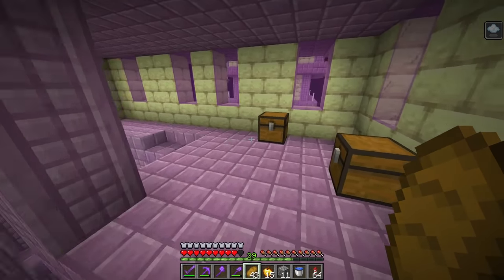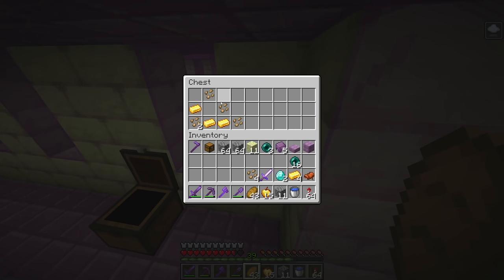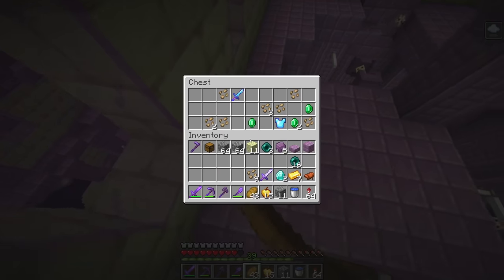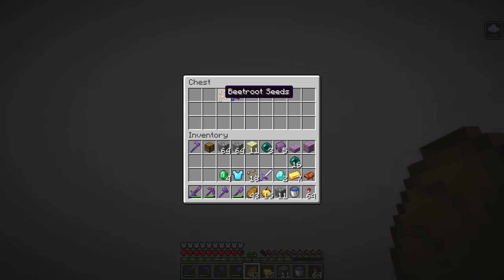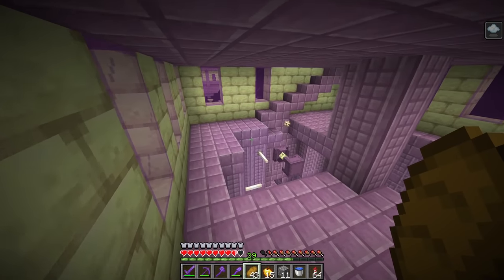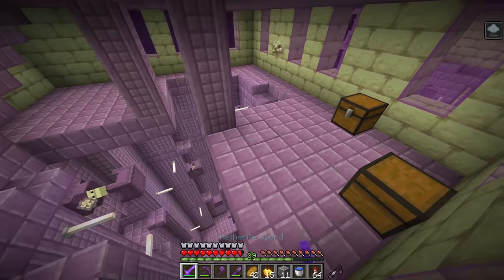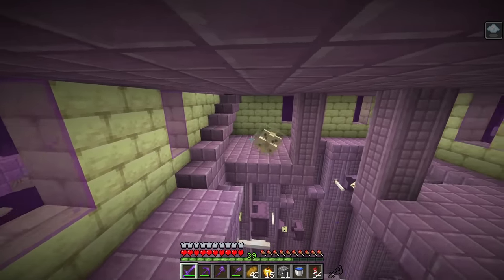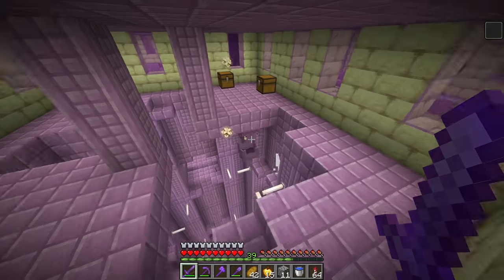Let's see if there's some good loot in these chests. We got a saddle — I don't think we've gotten a saddle yet in this world. Mending fire protection chest plate — pretty cool. Sharpness three diamond sword — I'll take it. I don't have mending on my chest plate yet so that might come in handy. Let's keep trying to make our way up here while hitting these shulker balls away so we don't get levitated out.